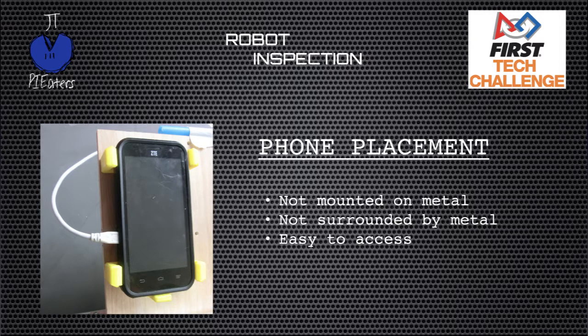When deciding where to place your phone, remember a few things. Don't mount it directly to metal — phones transmit radio frequencies to each other and metal blocks radio frequencies, causing interference. Also don't surround your phone with metal, as too much metal can interfere with the signal getting back to your driver's station. Thirdly, make sure your phone is easy to access — not just for your team, but for your field technical advisor. If your robot has a problem and the field technical advisor needs to get to your phone, they'll need easy access to the screen.